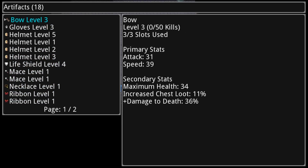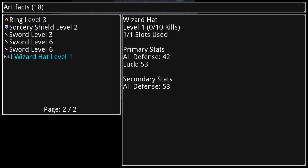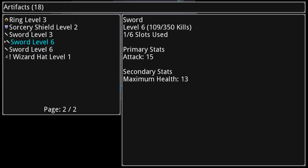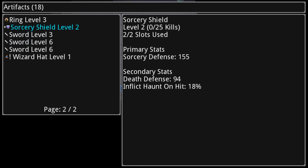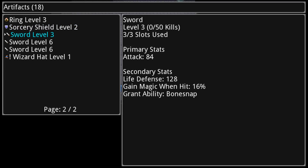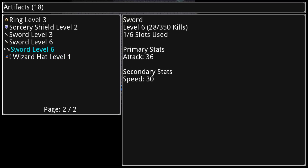You also have artifacts, which are objects you can equip a creature with. Any given creature can have one artifact, and they give you different stats depending on the type. I have a wizard hat and it actually has a level — it levels up from the creature equipped with it getting kills, and every time it levels up it gets another slot. The primary stats are determined by the type of item: a sorcery shield gives you sorcery defense, a sword gives you attack. Every time it levels up the primary stats increase by a small amount.